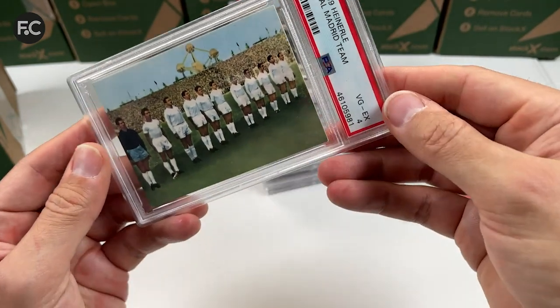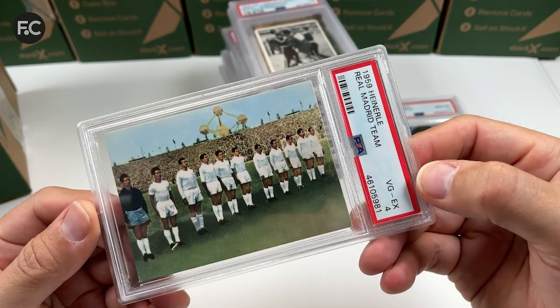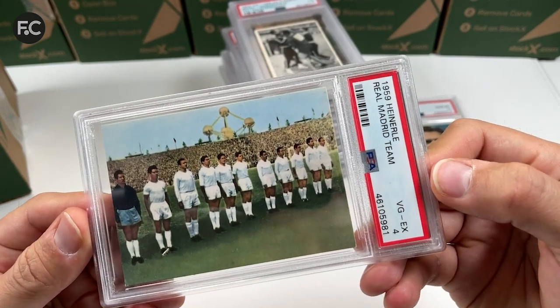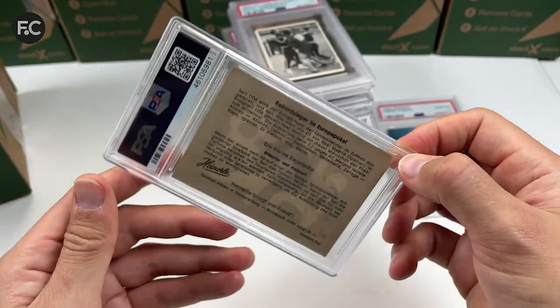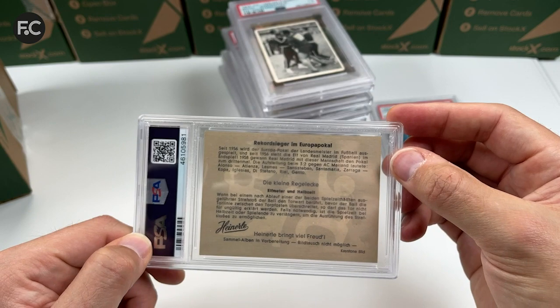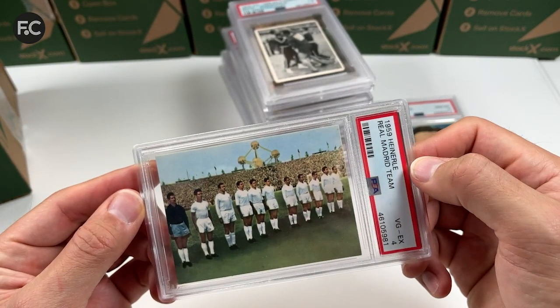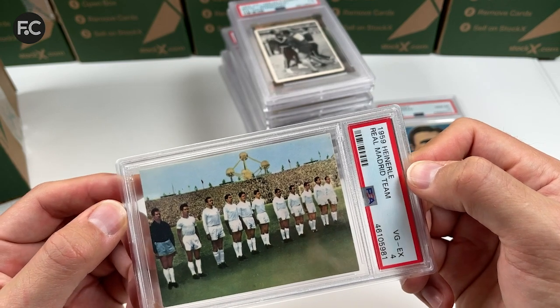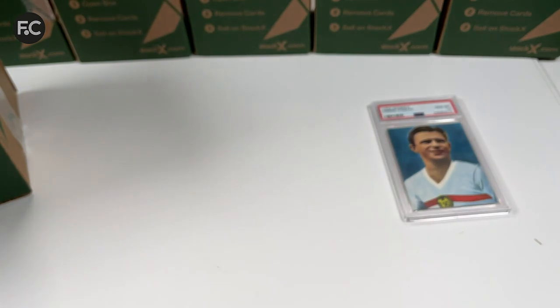Finally in this box we have the 1959 Real Madrid team again — PSA 4, nice and clean on the back, featuring some of the greatest players. That's that box done.